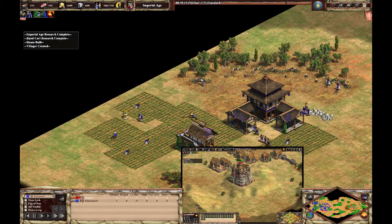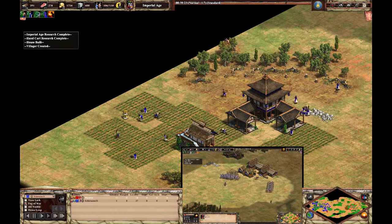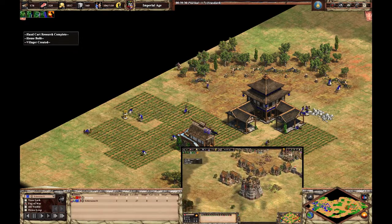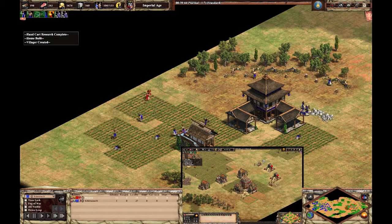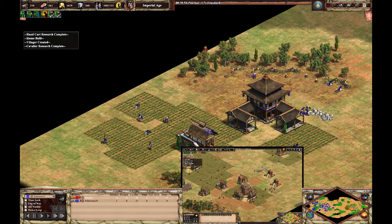A few minutes later, this is how it plays out. Below, you see my view log to confirm that it is really a no-look relic heist. The waypoints ensure that the monk is maximally sneaky and does not run under the TC.